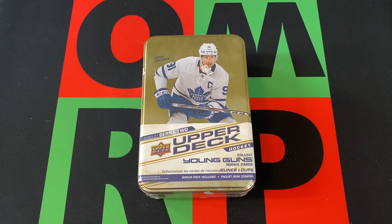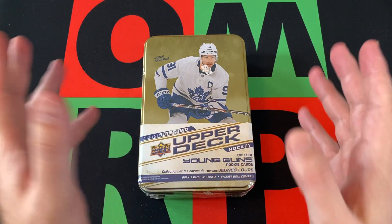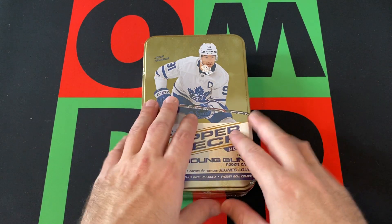Hello and welcome to the One-Man Renegade Productions YouTube channel. I'm your host Sean Burger B, and it is Friday — time for Free for All Friday. This Friday we're opening up a tin of 2020-21 Series 2 Upper Deck Hockey. We've got some Young Guns we're going to be on the lookout for. If you missed any previous Free for All Friday videos, head up and check out the playlist or search the channel page.